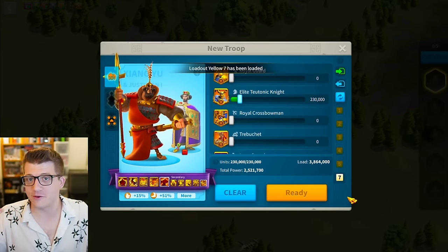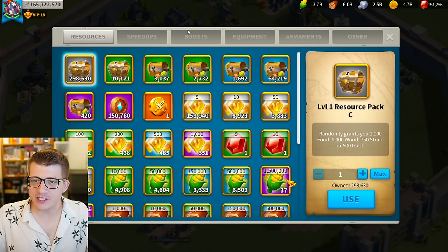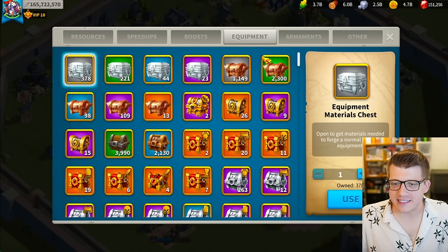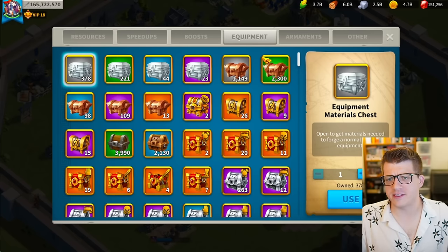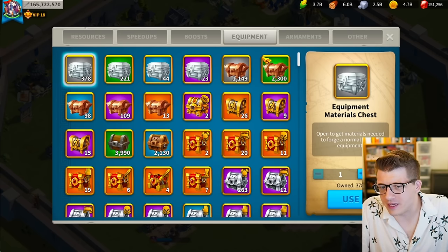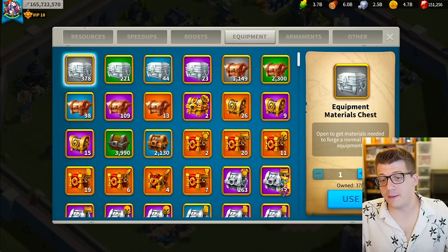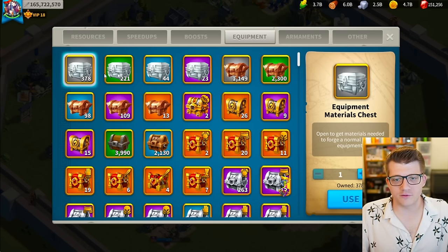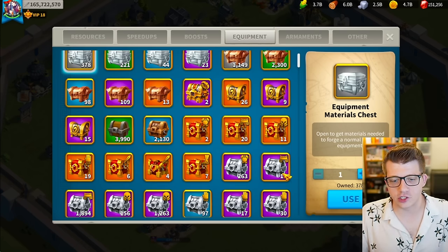Taking a quick peek at the resources tab, there is an unbelievable amount of VIP points - he's ready to go to VIP 20 if he had to, which is actually insane. Looking at the equipment tab, I'm not sure why he hasn't opened up these random chests. I never leave these in my inventory because you can't choose what they become anyway, so you might as well just open them when you get them.